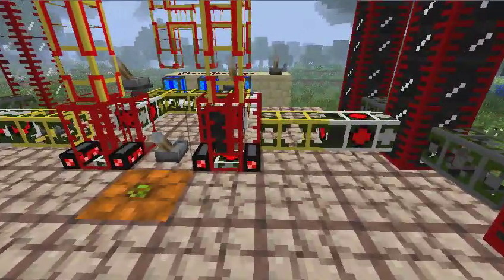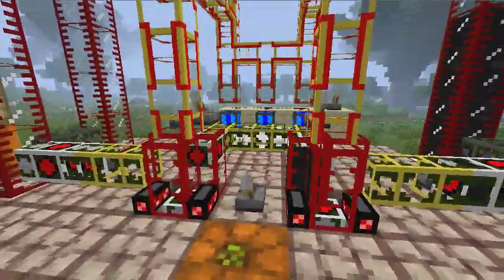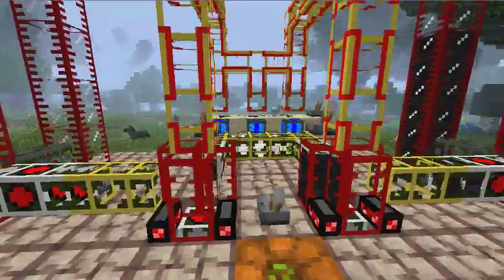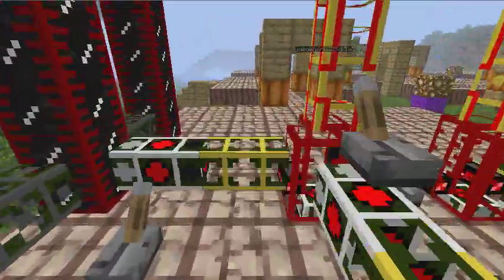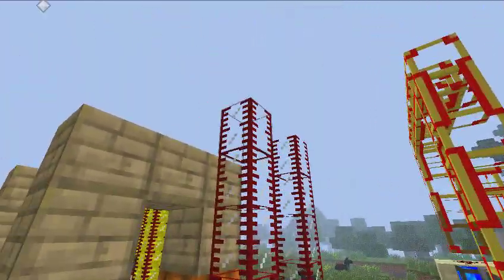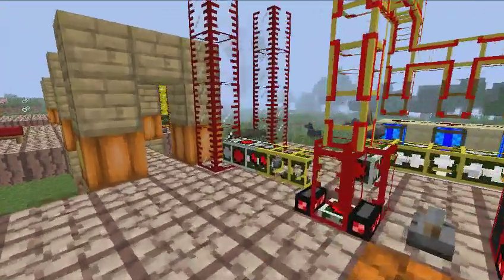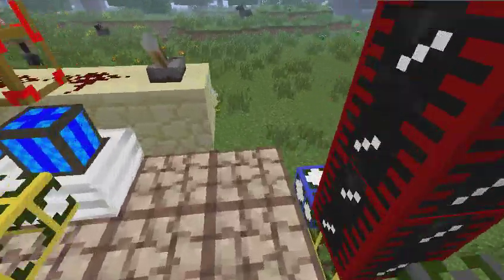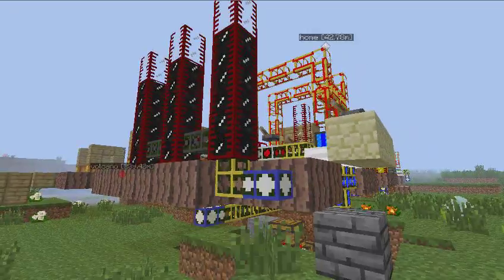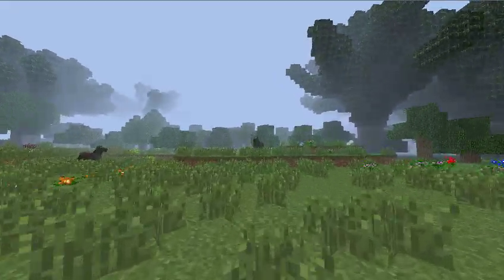As you can see, we have oil going into a refinery that is powered by these engines. For now everything is lever controlled and I haven't even started with RedPower stuff yet, as you can see by the redstone dust over here. These two tank pillars will be for biomass from Forestry, and this is my teleport pipe that collects all the oil from the terrain.